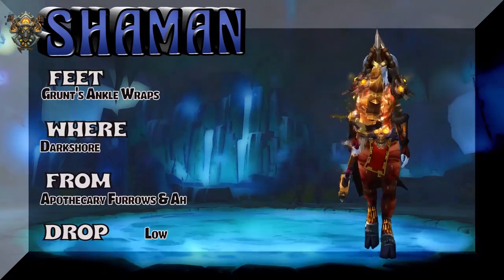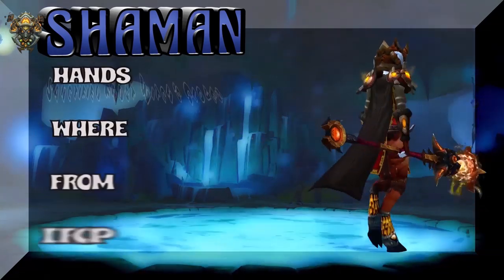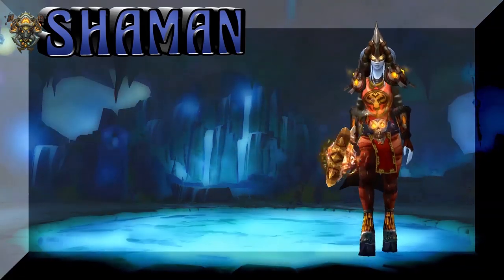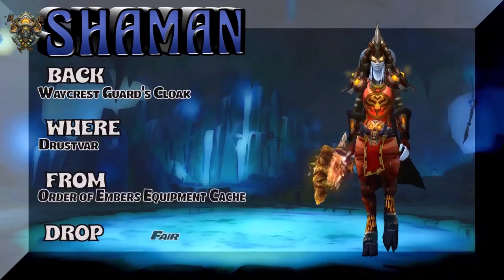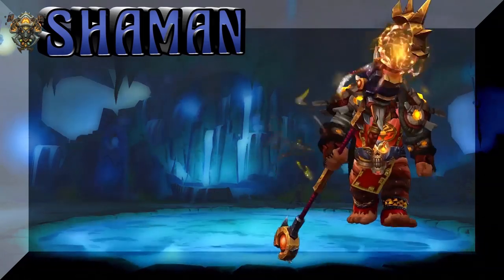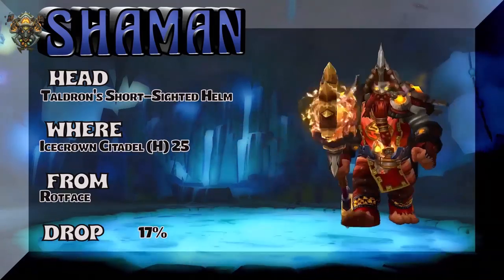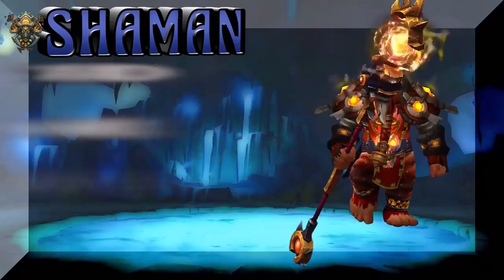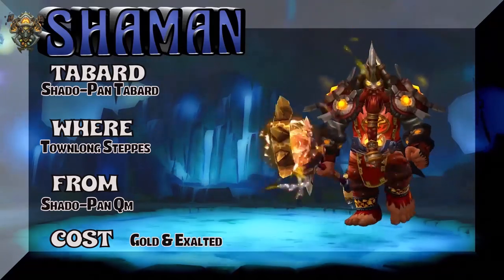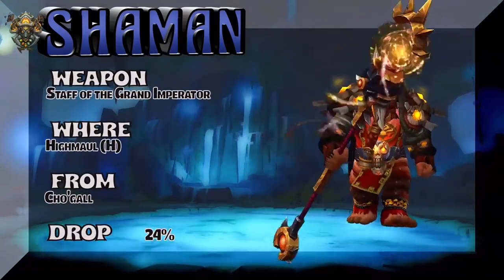The feet are Grunt's Ankle Wraps from Darkshore — Alliance only pickup, but you could buy it on the Auction House so maybe Horde can pick it up. The Hands are Sanctified Frost Witch's Gloves from Heroic Icecrown Citadel 25-Man. The back is an equipment cache from the Order of Embers, but there are substitutes. The headpiece is also part of that tier set — Heroic 25-Man from Icecrown Citadel. The Shadowpan Tabard from Townlong Steppes Shadowpan Quartermaster — gold and Exalted. And the weapon is from High Maul Heroic — Cho'gall is the boss, great drop rate.